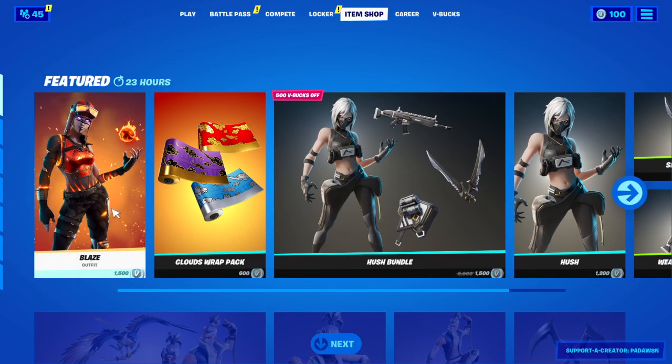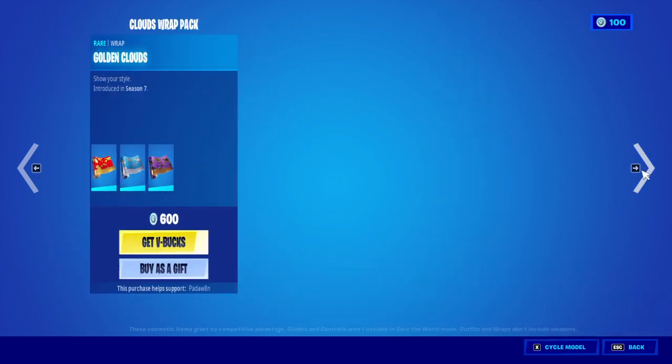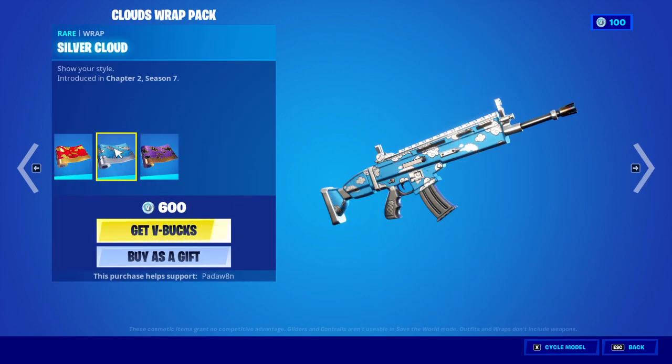Hey guys, welcome back to another YouTube video with Stealth. In today's video we have Relays in the Atom Shop with the Mac Blank Firestarter, Golden Clouds, Silver Clouds, and Oxygen Clouds.